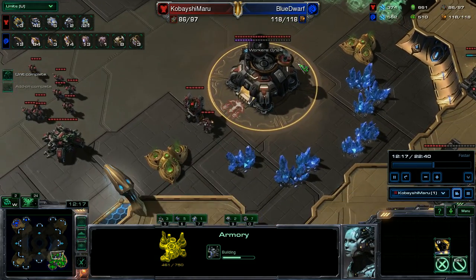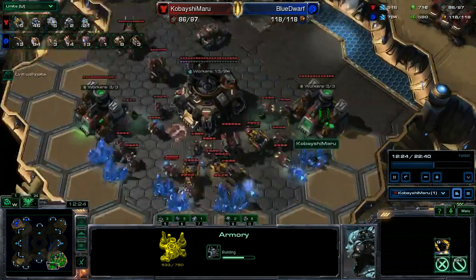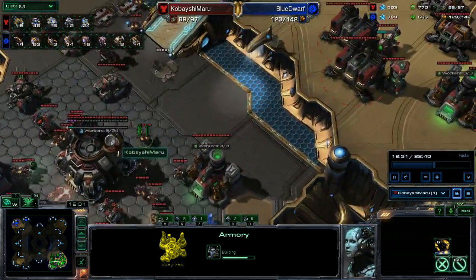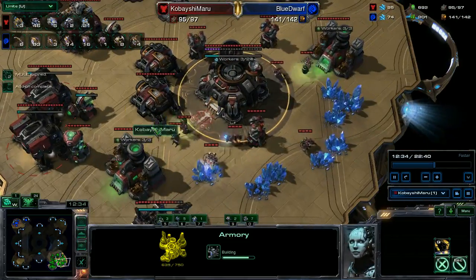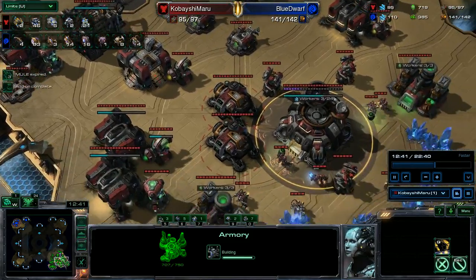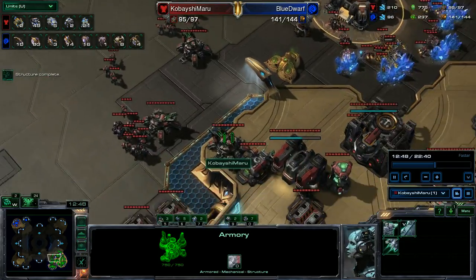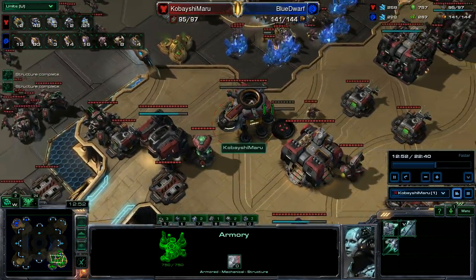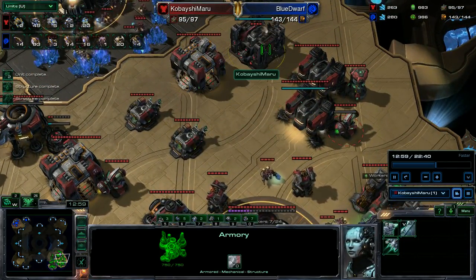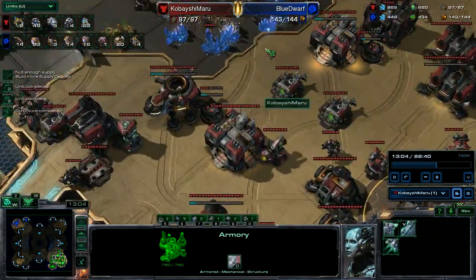Now I'm going to build a bunch of supply depots, make a supply depot wall. I need to build a bunch of them, so no big deal. And I'm going to bring over units — six here, three here. I think I moved too many, but whatever. Move some tanks out, get a reactor, get a tech lab. Supply depots are coming.